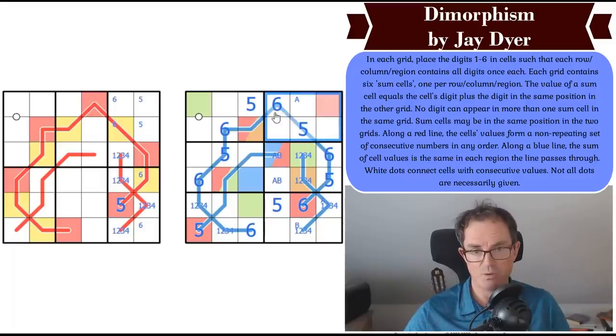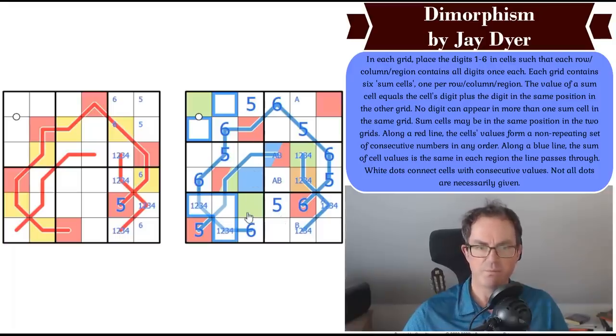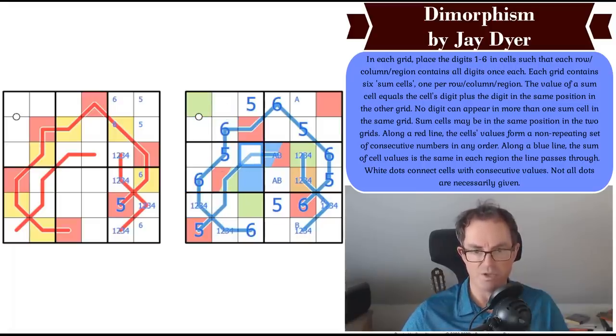Orange in this box is in one of two places. If orange is here, then you'd have oranges in that configuration — and that doesn't work. Why can't this be orange? Because there's nowhere for it to go — orange can't be red there since you can't repeat it in red. So orange goes in column three here. And now if orange goes here, orange and green add up to five. So that cell — let's make it purple — is the same as that one.